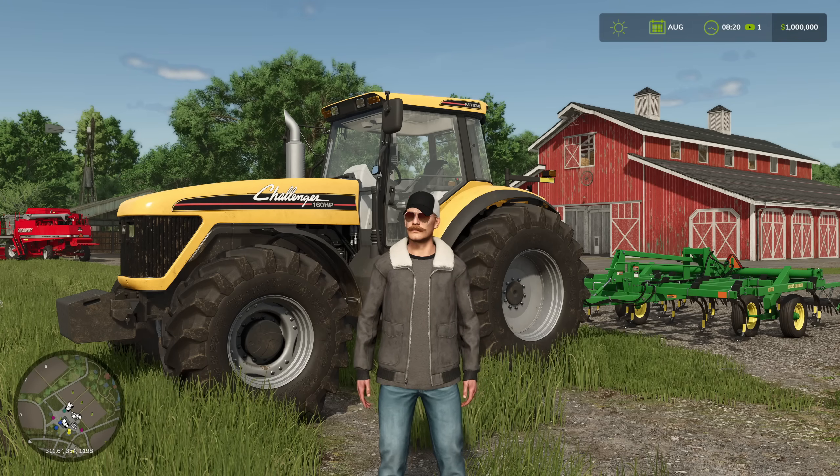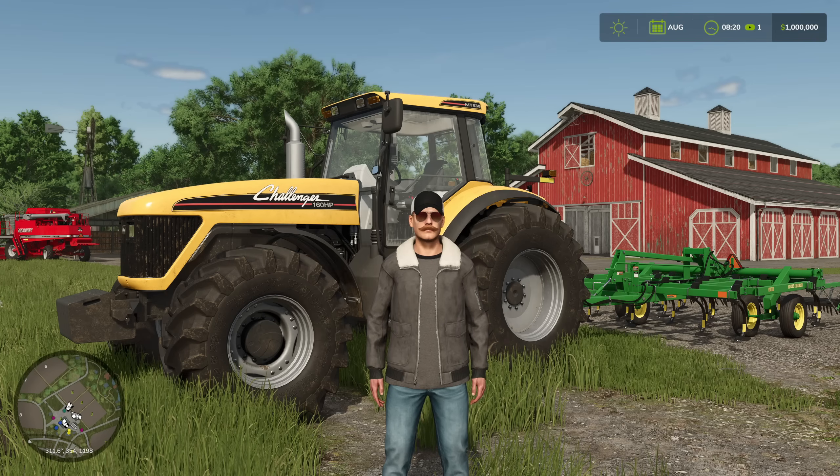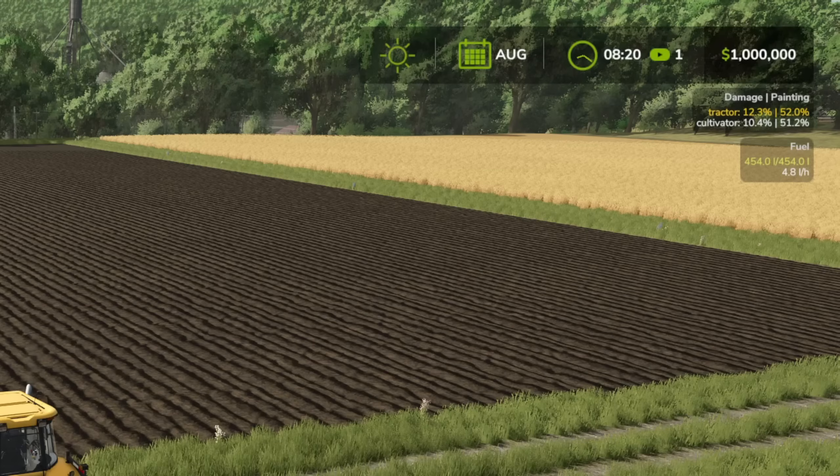We've got the Challenger set up with a field cultivator, and the Massey is over there ready to harvest. Let's jump into the tractor. The biggest changes you'll see are to the HUD. Up in the top right-hand corner, there's information detailing the level of damage and paint quality on the tractor, plus the current fuel level and fuel usage in liters per hour.